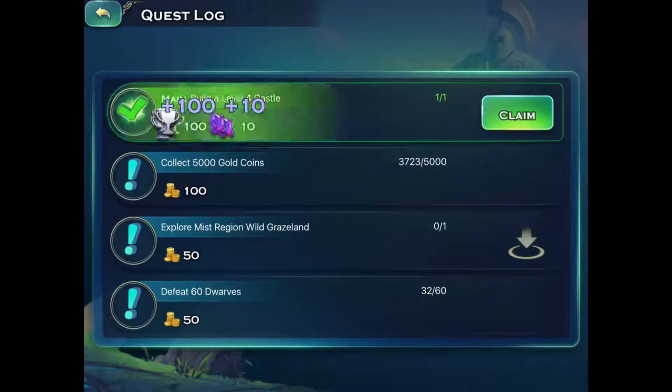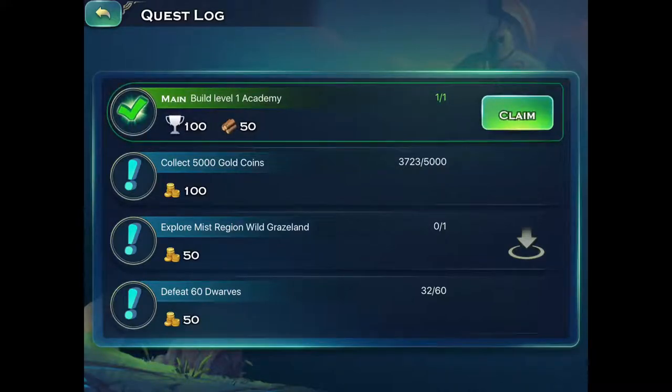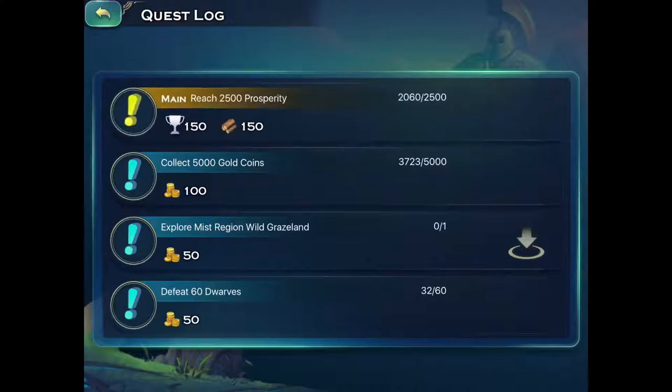And build a level 4 castle. And build a level 1 academy - I've been a busy beaver. Build a level 1 warehouse. Give me lots of free stuff.